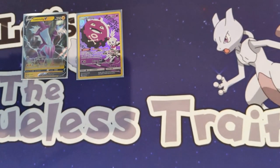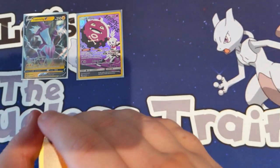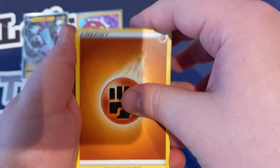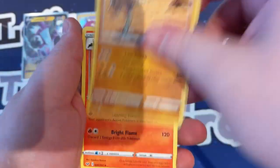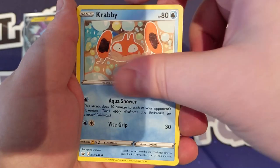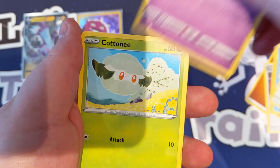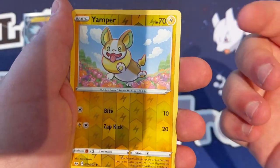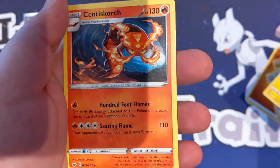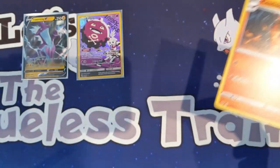Two Sword and Shield packs now. Sword and Shield pack number one. We get Fighting Energy, Team Yell Grunt — I love Team Yell — Hitmonchan, Salazzle, Krabby, Minccino, Galarian Ponyta, Cottonee, Scorbunny, Reverse Yamper, and a Centiskorch Regular Rare.